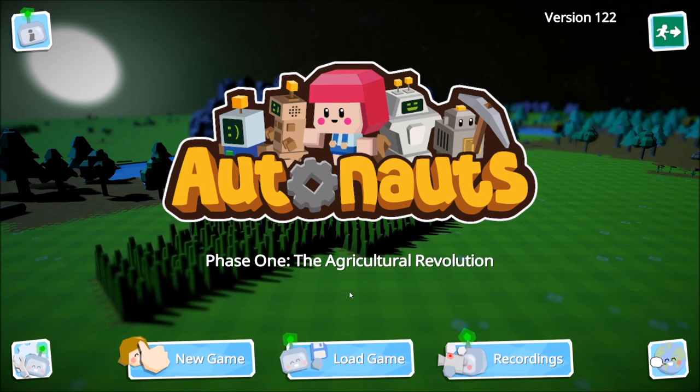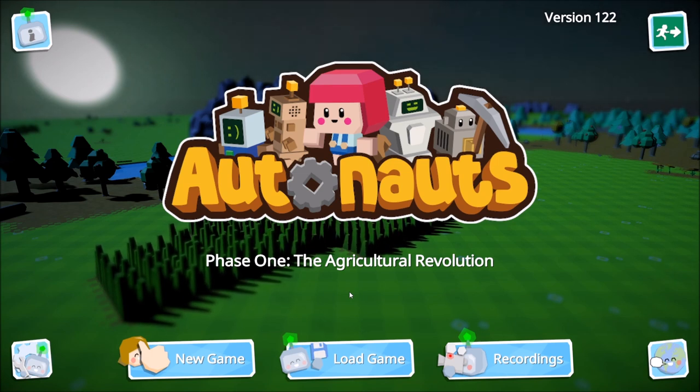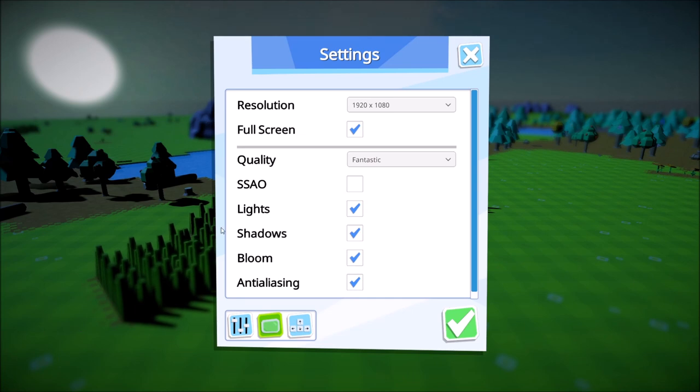Our goal for today is just to get started. We want to show the basics — how do we get started on our brand new procedurally generated planet, and what are the things we need to do to set up the automation to provide our colonists with what they need to survive. If you guys enjoy this, we'll continue with the Let's Play series into future videos. But for now, let's go ahead and before we jump into gameplay, take a look at the settings.